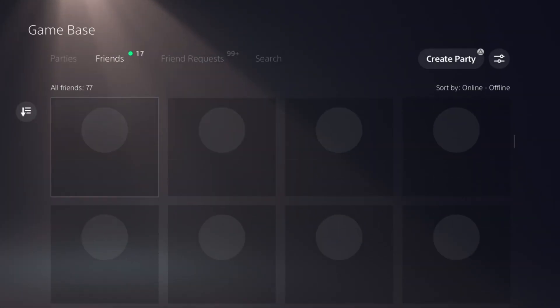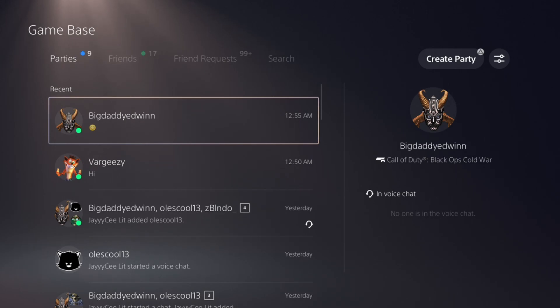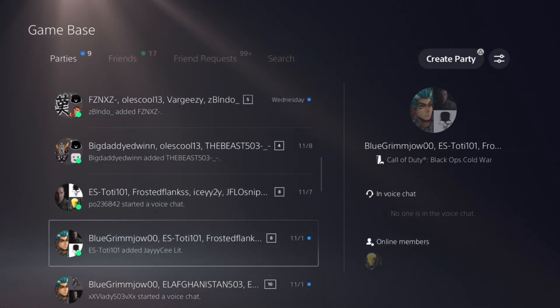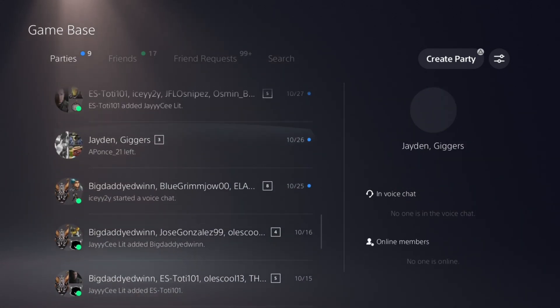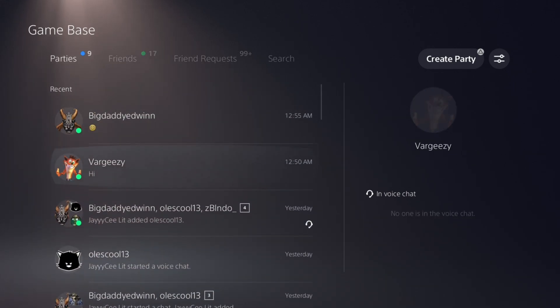Where it says Parties is where it shows all your messages right here. It shows the one we just sent and it shows all your messages — every message you started or every party you joined — all that type of stuff shows in here. This is how you get to your messages on the PlayStation 5.